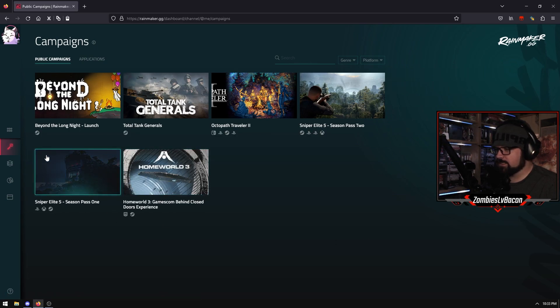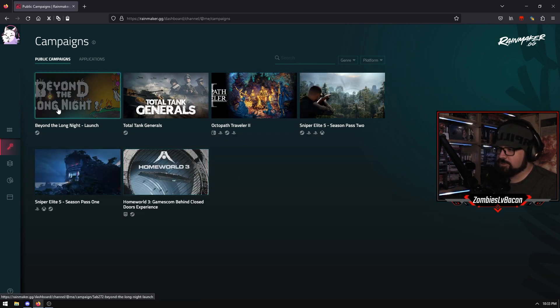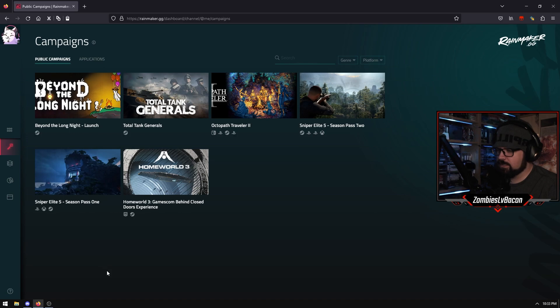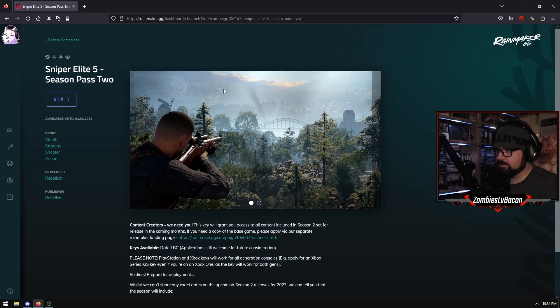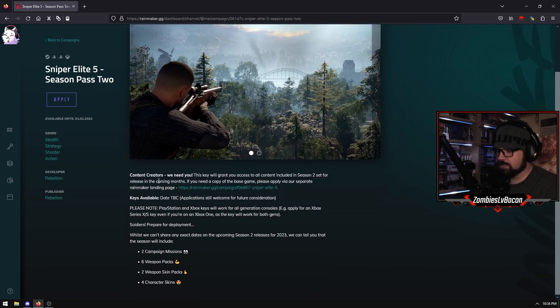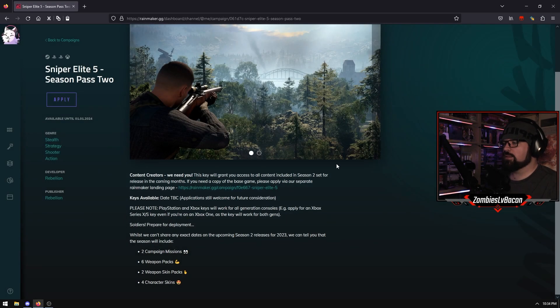The important thing that we're here for is Key Campaigns. There's not a lot on here right now, but Resident Evil 4 was on here, Final Fantasy games drop here, anything through Square you tend to see through here. And you basically do the same kind of deal. So for example, Sniper Elite Season Pass 2 - Content Creators, we need you. This key will grant you all content in the Season 2 set for recent months. So it talks about all the information here, and if you want to do it you just hit the Apply button, come up with some further information, and then agree to it. Sometimes it'll ask you a question like why do you want this key, and you can fill that out as well.